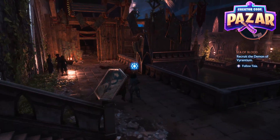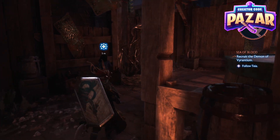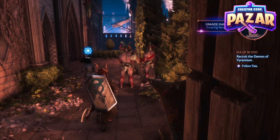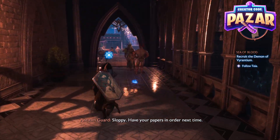Alright, what is up everyone. In this video I'm going to show you guys how to follow Taya for the Sea of Blood, Recruit the Demon of Virantium quest in Dragon Age Veilguard. We are just going to keep heading through this city and we're going to be following Taya through the Grande Market.